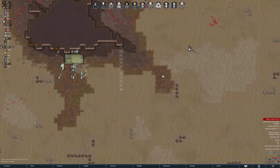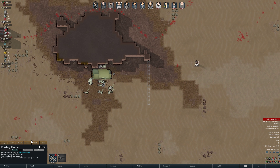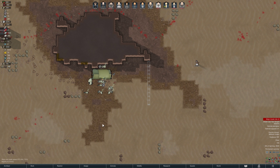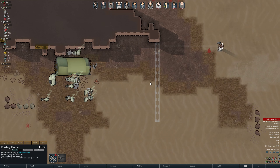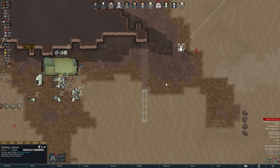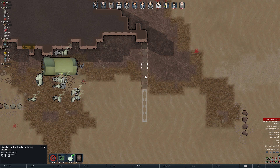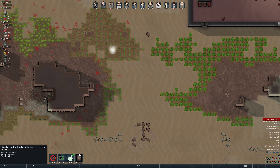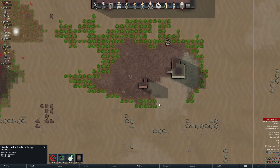I'm a little worried about Dorkling here. Dorkling, how fast are you? You're okay speed-wise, you're healthy. I don't think they're gonna wake up, but I'm a little worried. Doesn't take a lot of work. This is the first time we've built these barricades - this is exciting. This is new in 1.1.